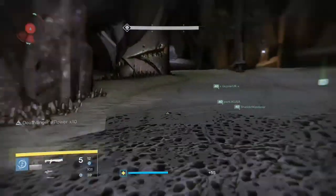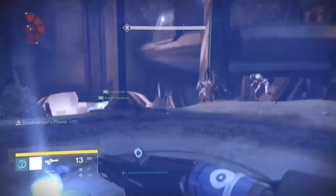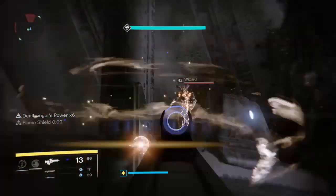Don't worry too much about the enemies — they will run past you. If they come for you, take a pop shot at them. Once you are at the centre circle again, people are doing this on the other side of the room as you can see. Watch out for the wizards up high — they can sometimes be a bit of an issue shooting down at you.